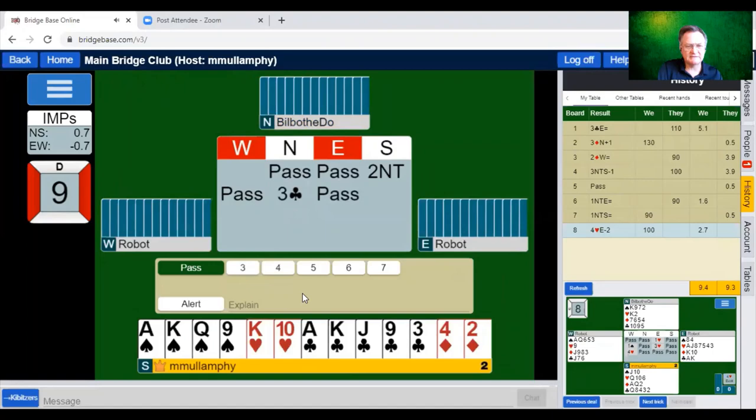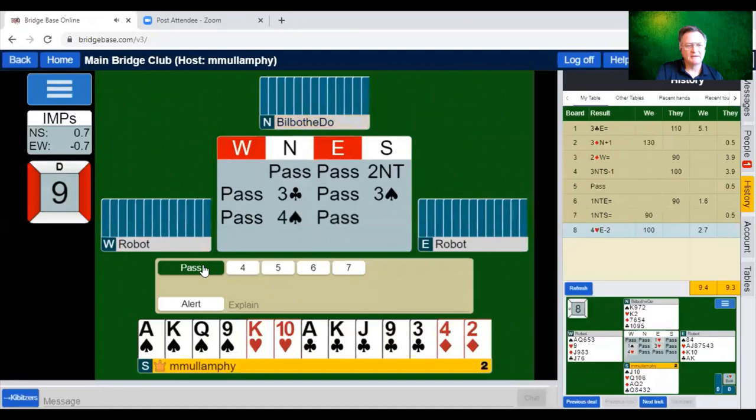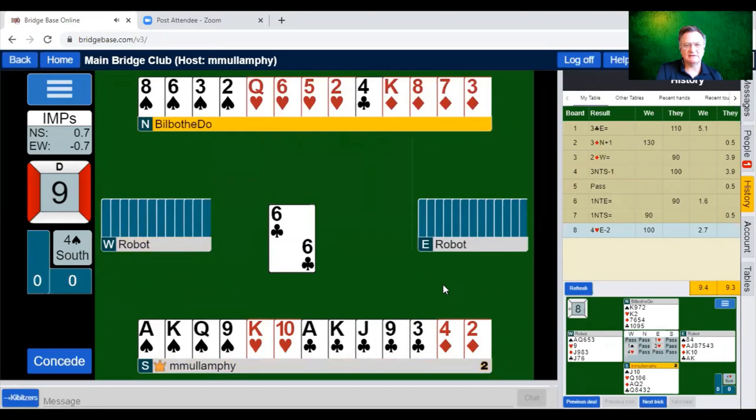Three clubs from partner. My partner might play five-card Stayman, but again I didn't ask. I'm going to bid three spades, hoping she only plays four-card Stayman. There we go — judging by my partner's thoughts she's only got three. Oh no, she's got four! Well done. Apparently she's played a good game today. I'm very impressed. This is a good result.